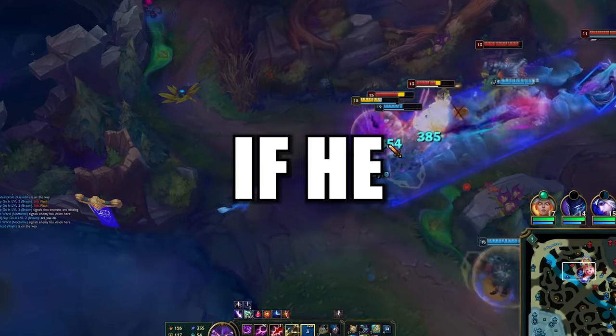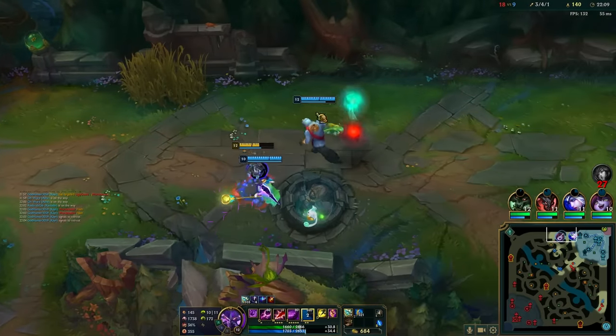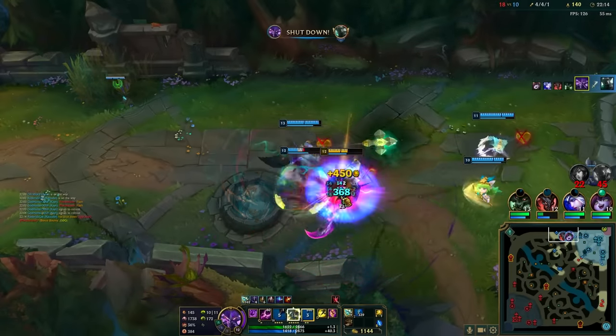I'm going to play Kassadin for 10 hours to see if he actually takes skill or not. First I looked at the most common items and runes for Kassadin. Most builds revolve around Rod of Ages and Archangel Staff. You need these items for mana and survivability.